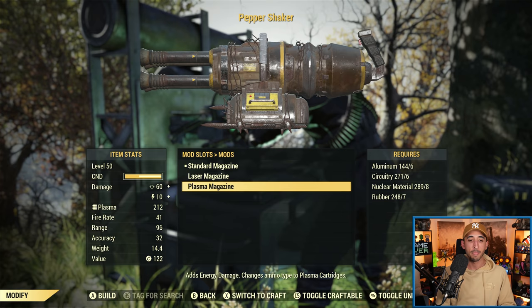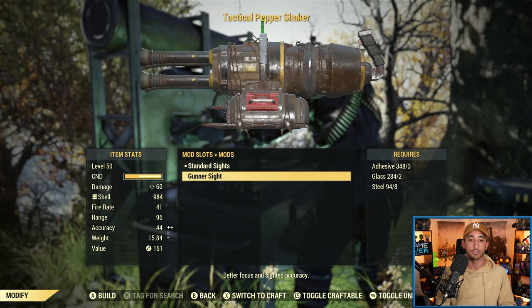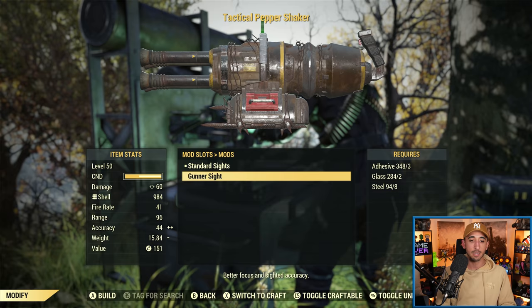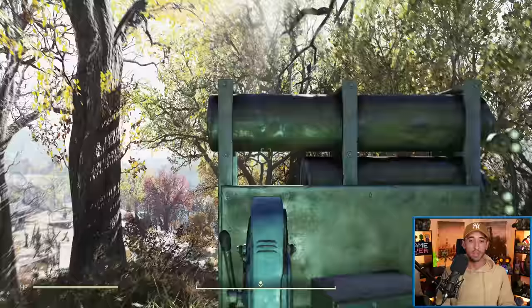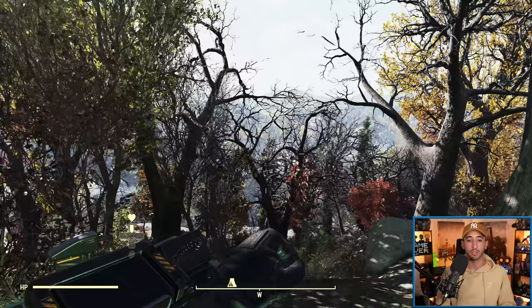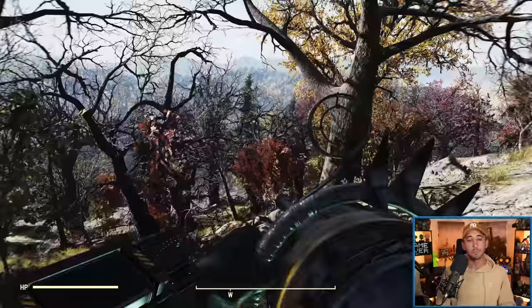The last modification is the sights. You've got the standard sights and then the gunner sight. The gunner sight increases your accuracy from 32 to 44 when you're using it. Here's what it looks like when you aim down the sight — some people like it, some don't. But those are all the weapon modifications for the Pepper Shaker.